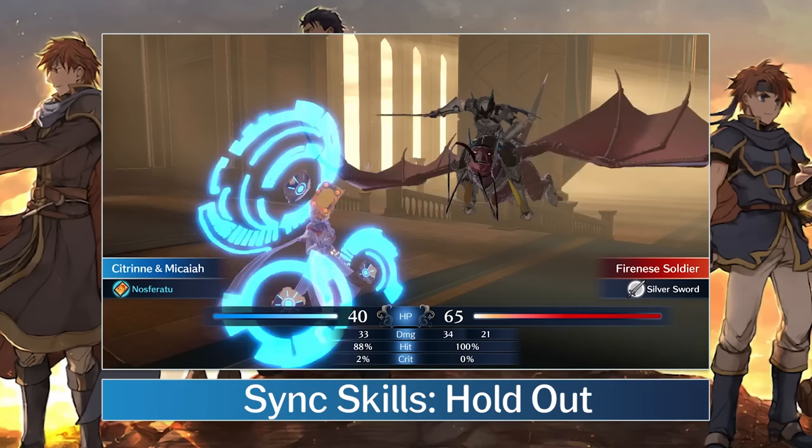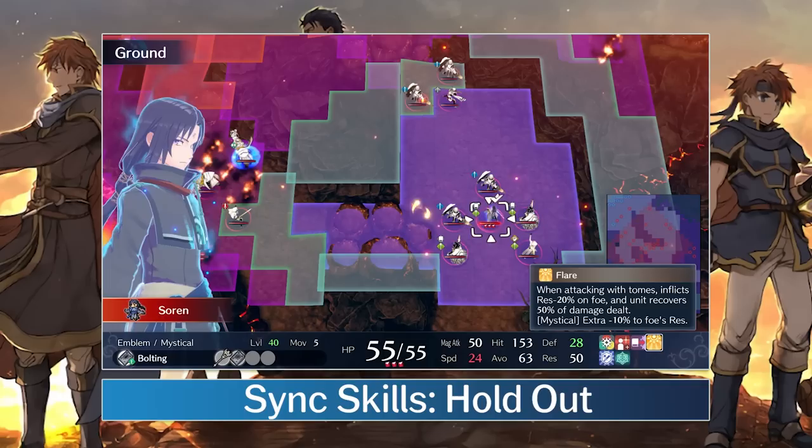Holdout is at its most powerful when you're able to keep yourself at high HP during battle. This can be accomplished through inheriting Holdout on another unit and then giving them the Makaya Ring for Nasratu, as I've discussed in the last video, or if you have the DLC, it also synergizes well with Soren's Flare.